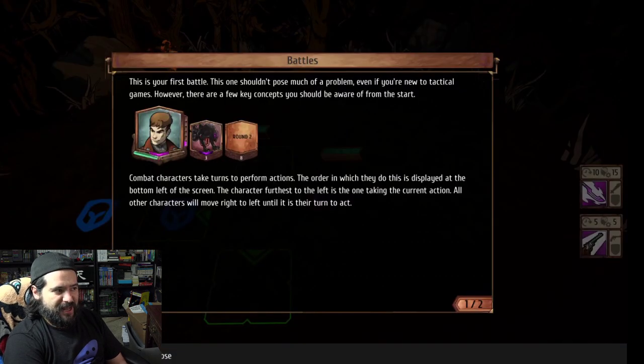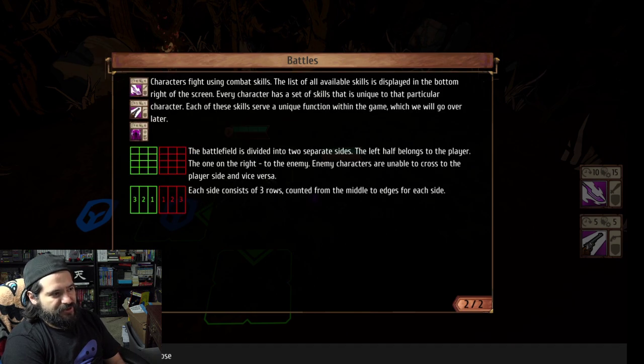So it kind of plays like a tactical game. This one shouldn't pose much of a problem if you're new to tactical games. A few key concepts you should be aware of: combat characters take turns to perform actions. The order in which they do is displayed at the bottom of the screen. The character furthest from the left is the one taking the action. Characters fight using combat skills; a list of abilities and skills is displayed in the bottom right.